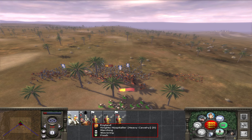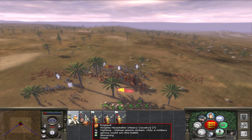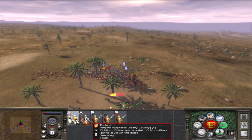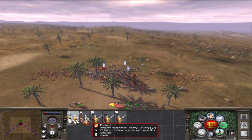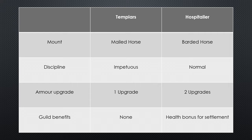I ran a few tests to work this out, including putting Templars in a battle line alongside peasants that would rout and timing how long it took them to rout themselves, then doing the same with the Hospitallers. As far as I can tell, even though the Templars are Impetuous, their Discipline is similar to Normal. There were some differences in how long it took to rout but within a reasonable variance, so the only real difference is that the Templars may charge without orders.